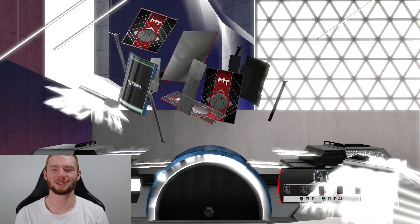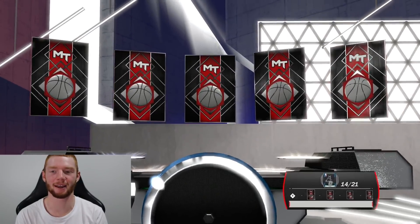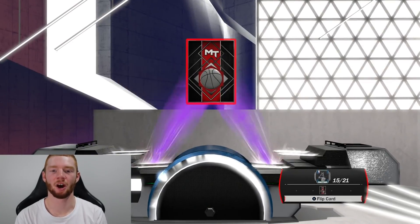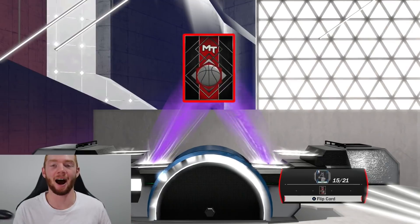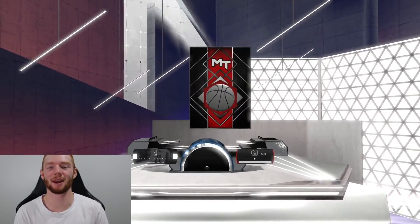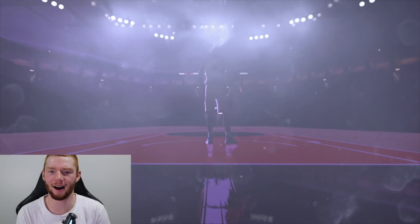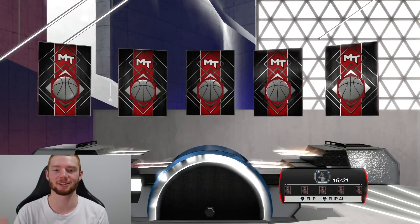We finally got him — Kevin Garnett! I was actually about to say I was really surprised we didn't get the ruby Kevin Garnett. In this pack we're getting another sapphire — it's a coach from the topper. And we get an amethyst! I'm not complaining — I just wanted something that shakes. Who is it? It is Sam Cassell — I'll take it.